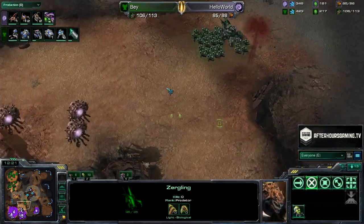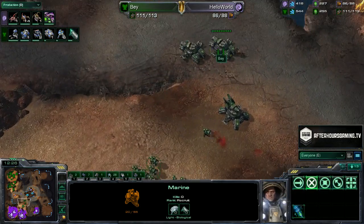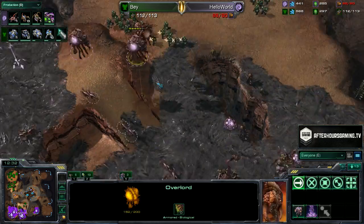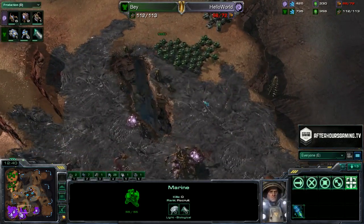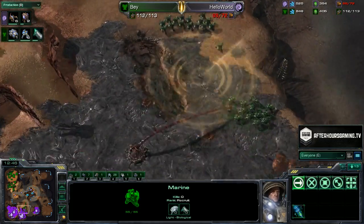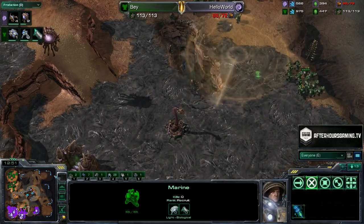More Zerglings trying to get produced, but these 18 Banelings are going to have to have some huge hits. If Bay can continue to micro his tanks, he'll be able to pick them off. Bay advancing forward, picking off Overlords. Hello World trying to pull them back in time. Hello World's third base unable to get planted. Bay from Team Microsoft advancing forward, trying to pull the lead back in Microsoft's favor. Nice little marine spread — not trying to stim yet, as he doesn't have that many Medivacs.